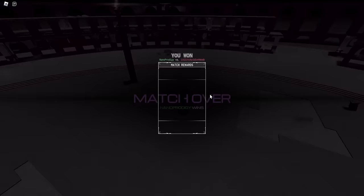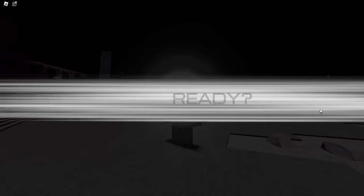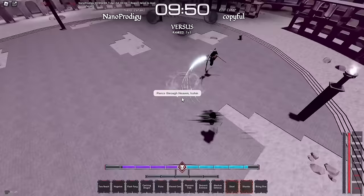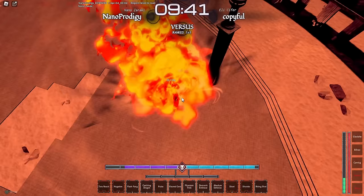This guy has played like 600 games and he has 377 losses — how do you play ranked for this long? That's crazy. Alright, let's see what we can do here. That counter didn't go off — crazy. Okay, let me counter that real quick. There we go. Can I flashbang afterwards? Oh my god, you can! Wait, this might be nice.